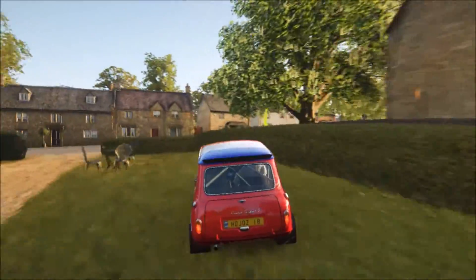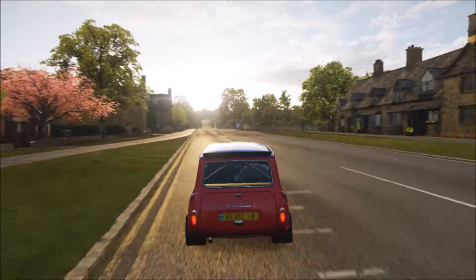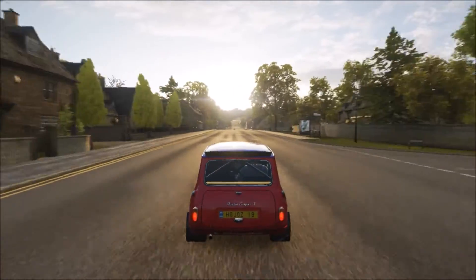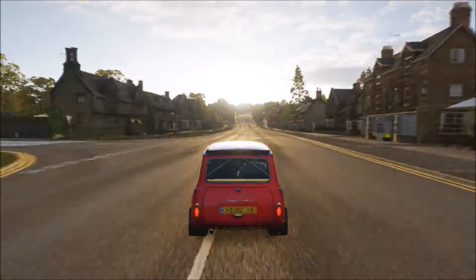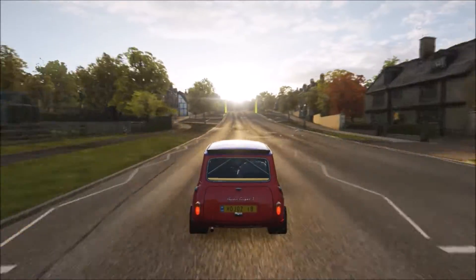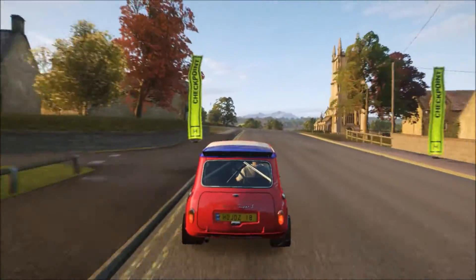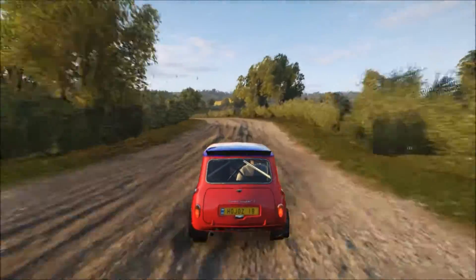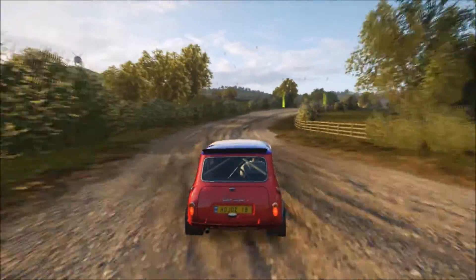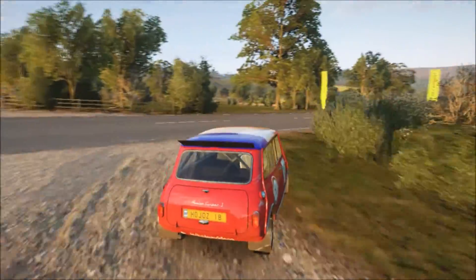Next lap already. Again, just going through the drift section. Going through the first two corners, pretty difficult to get those right actually. And then punching it straight on towards this 90-degree corner, which gets us to the very short dirt part with this chicane, which is so satisfying if you nail it. And then braking for the next 90-degree corner.